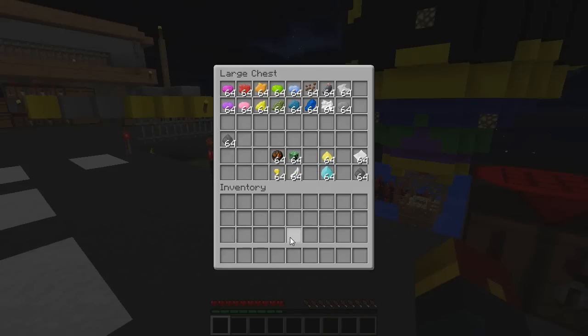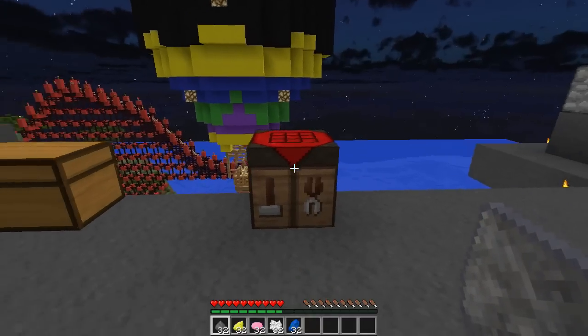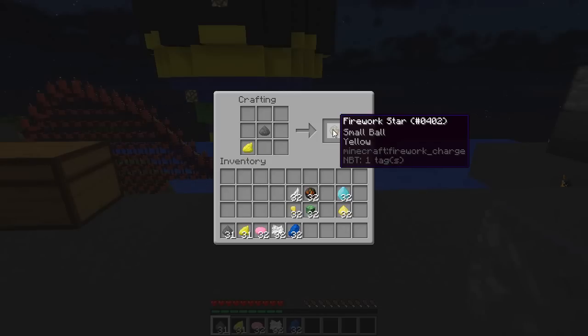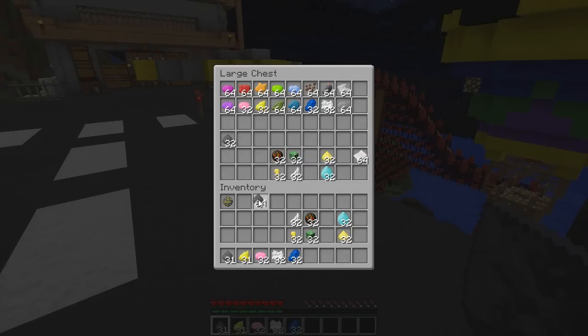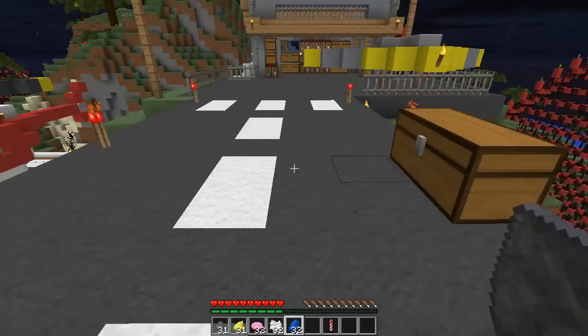In order to make yourself a firework, you're going to need a multitude of things. Before you can make the rocket, you need to make the firework star. The firework star is comprised of three different elements: your colors, your modifiers which change the explosion type, and your secondary modifiers. Something as simple as one gunpowder with one yellow dye gives you a firework star. You then combine that with one piece of paper and one more gunpowder, and you have the simplest of rockets.